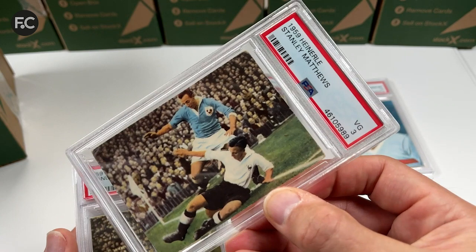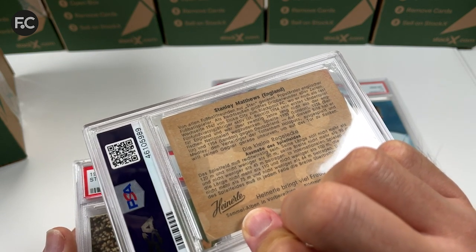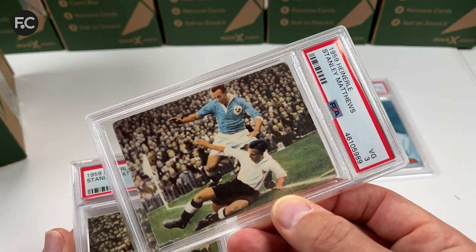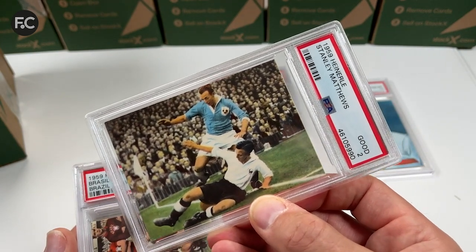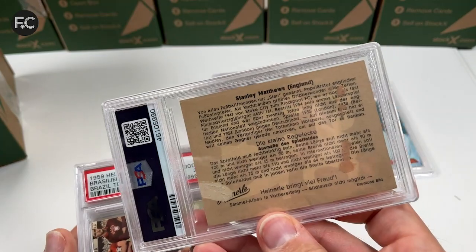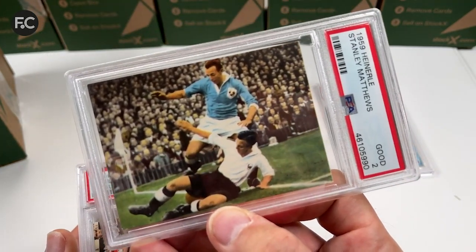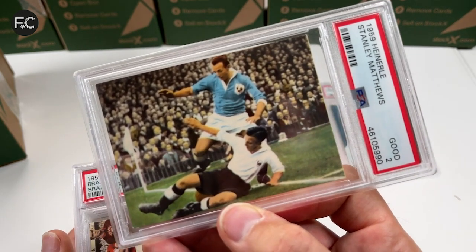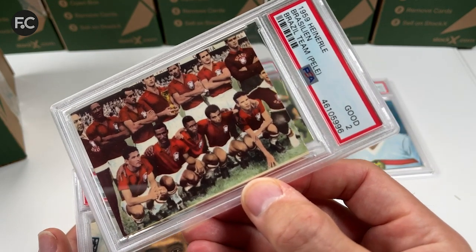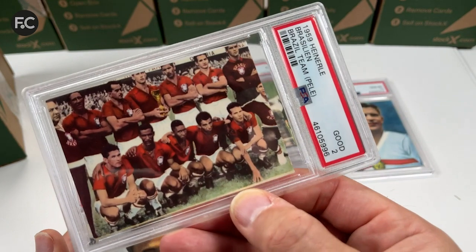Another PSA 3 for Stanley Matthews — playing for Blackpool against Stoke in the '47 Cup Final. Another PSA 2 — I thought that might get higher, but it's been glued, which brings it down 2 or 3 grades. Next we have the Brazil team from the same 1959 Hernaila set, also grade 2 — been glued as well, unfortunately. Still nice to have, but I might sell that one.